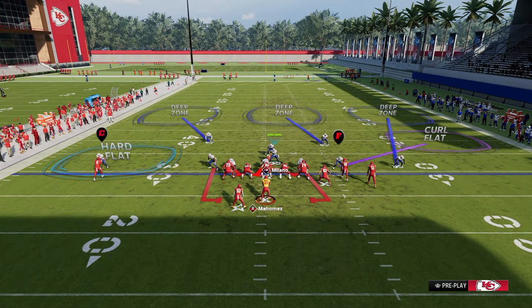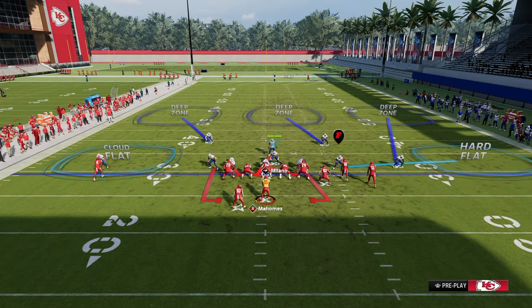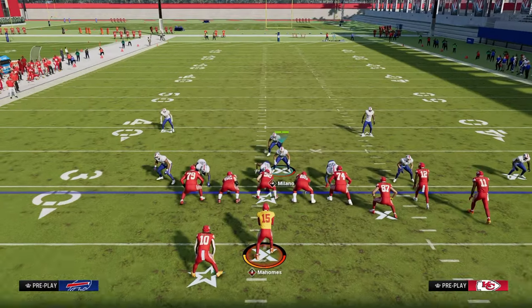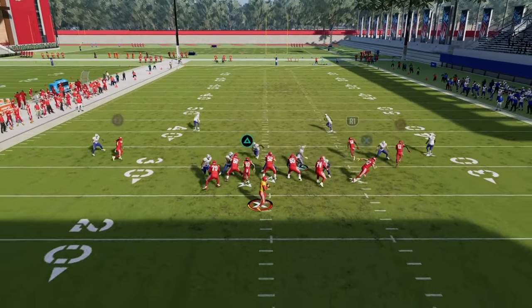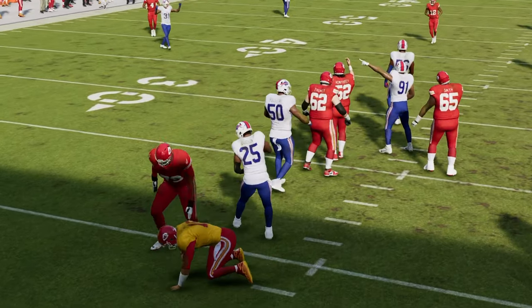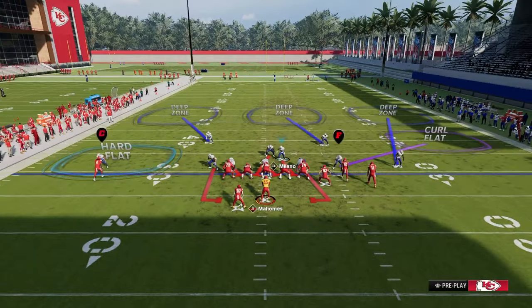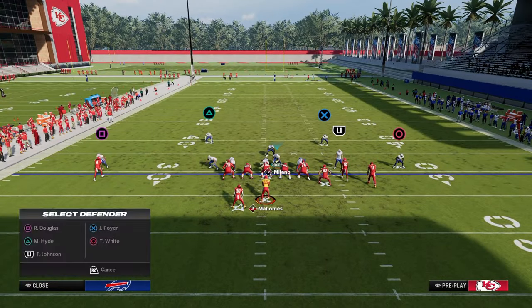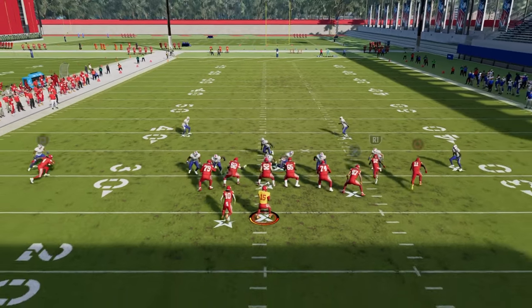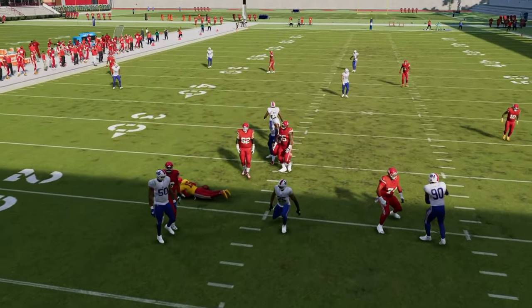From there, we're going to stand about right here with our user. From a coverage perspective, all we have to do is shade underneath and then re-cloud flat over there on the bunch side. Super simple coverage, super simple defense. This will beat 99% of players that you play that run bunch. As you can see, we're going to get really nice A-gap pressure from that middle linebacker. This will be even better in MUT because you have better agility and higher speed players, but in general, this is a super simple defense to get super clean pressure at your opponent as well as pretty easy coverage.